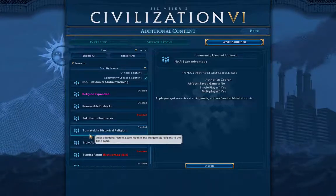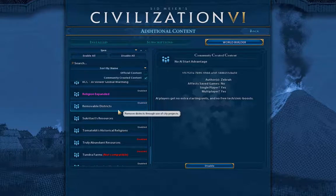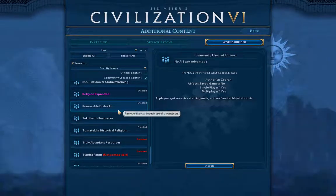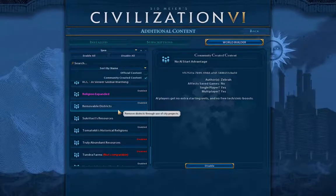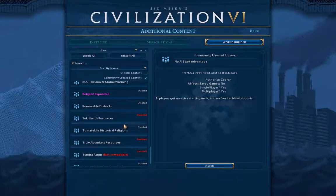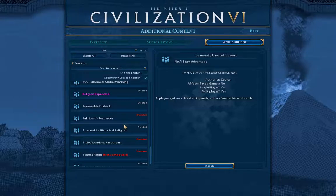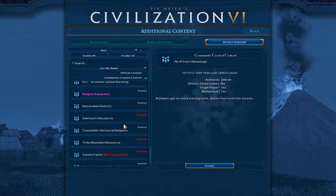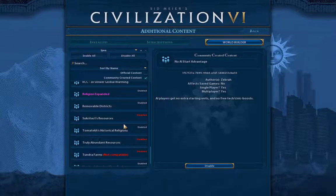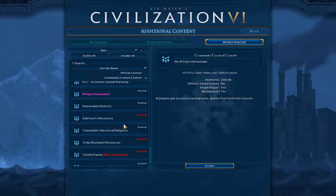The AIs will still have their combat buffs and other things they'd normally have. I'm running with the Prismatic Color jersey overhaul, which should prevent seeing invisible civs — you'll see why in a moment. Also Religion Expanded, which gives more religions on the map, and Tahoma Tech's Historical Religions for the same reason. I'm playing with a Removable Districts mod from Civ Fanatics, which is slightly updated compared to the Steam version.